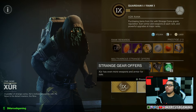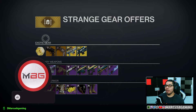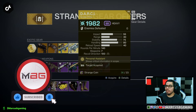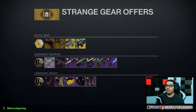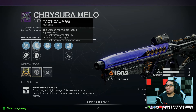Now let's go into Strange Offers. For exotic weapons, you've got Hawkmoon, Crimson, Borealis, and D.A.R.C.I. for 23 strange coins apiece. Then for legendary weapons, we have a Cryo Silo — Mellow — with fluted barrel or hammer-forged rifling, tactical mag or alloy magazine, Outlaw and Harmony, with a reload speed masterwork.